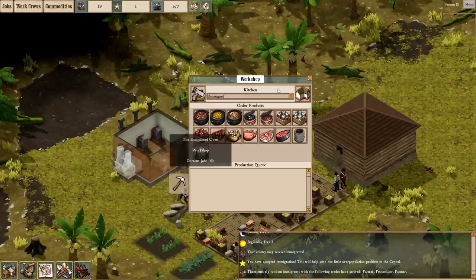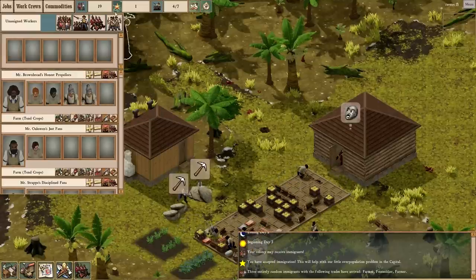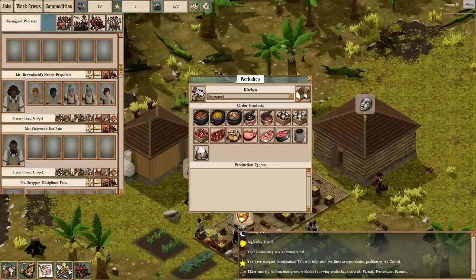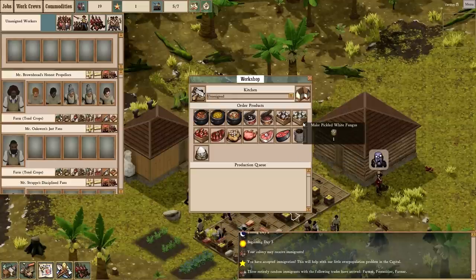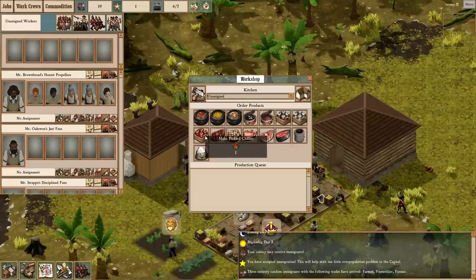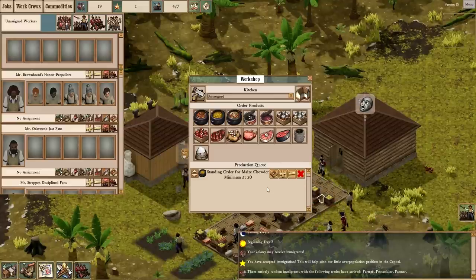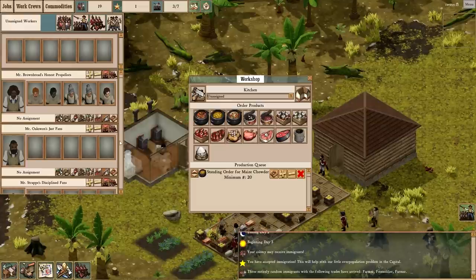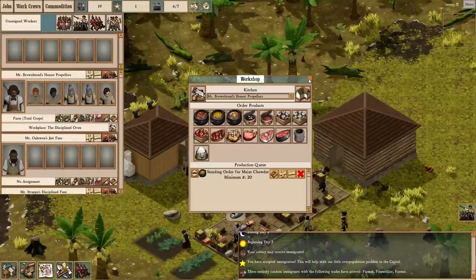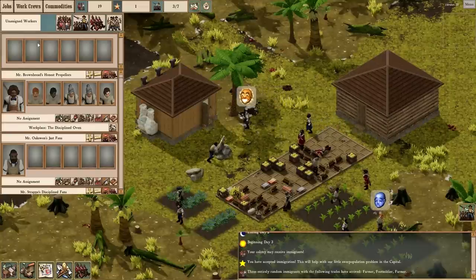Let's assign a work crew — we just click inside of here. I think Mr. Brownbred's Honest Propellers has a good name so we're going to assign them to the kitchen. We want to put everybody into this group because you want the kitchen to be outfitted. Now we've got coconuts — you don't want them to eat raw food because it makes them sad, you want to cook it. So we can make coconut curry, but we don't have any chilies. We'll start with maize — let's make 20 maize and click this so we always have 20 in our stockpile. That means his work group will specifically tend to the kitchen before doing anything else.